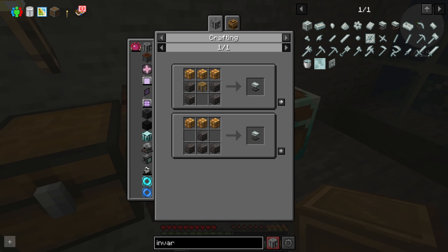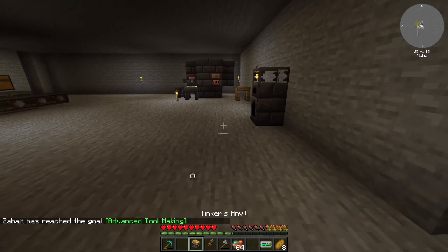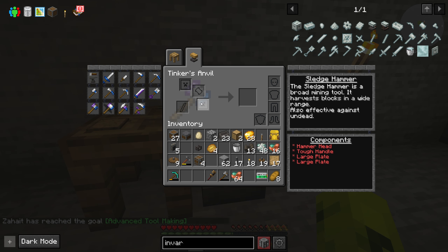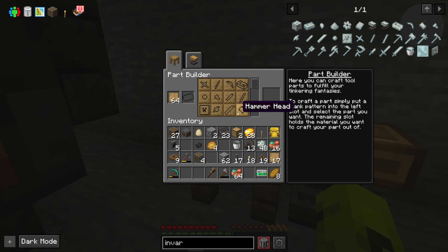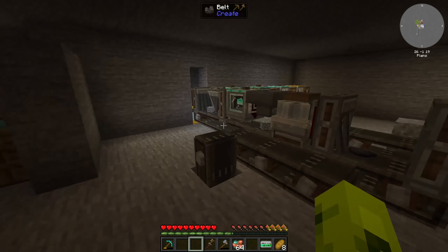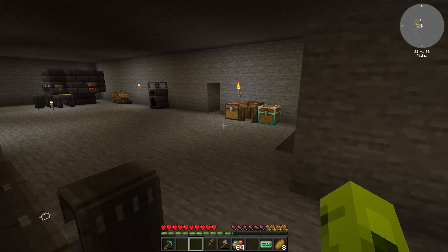That should allow me to actually start being able to dig more efficiently. Come on, please work — tinker anvil. Put this in here, okay — now we've got the anvil. Let's see, to make a hammer we need two large plates, a hammerhead, and a tough handle. That looks right, so let's make a tough handle. Pattern cost three — I don't have enough stone.